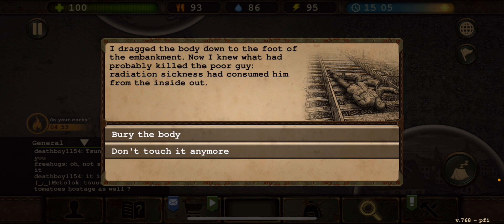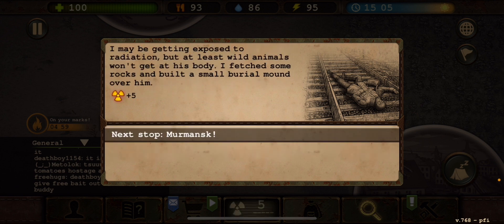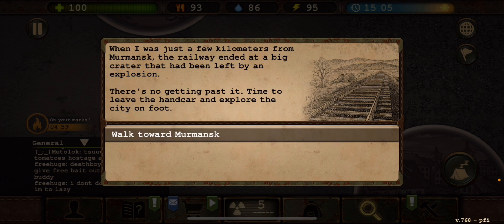I decided to bury the body — when you bury the body you do get his cache, which I need. Also, wild animals won't get at him. I fetched some rocks and built a small burial mound over him. As I was leaving I saw a small piece of paper sticking out of his bag — an address of a house in the city of Cola. Are there survivors or supplies there? I'll have to check. Just a few kilometers from Mermensk, the railway ended at a big crater left by an explosion. No getting past it — time to leave the handcart and explore the city on foot.